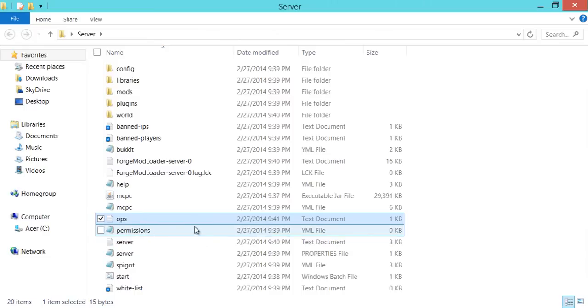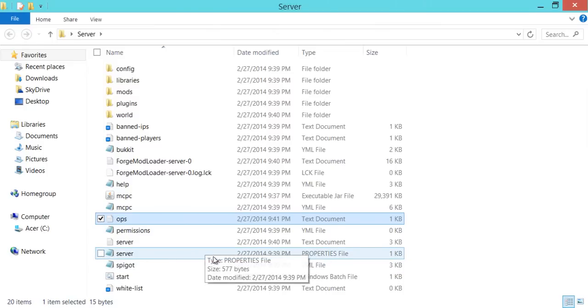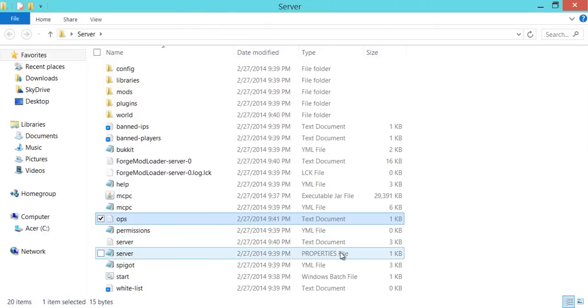Don't touch permissions — that's for plugins. Don't touch the server text document either — it's a properties file. Once you open it with Notepad, it'll turn into a readable thing. Yours might not have the Notepad icon next to it, it might be something else, but as long as it's a properties file, that's okay.